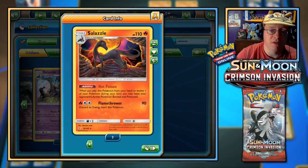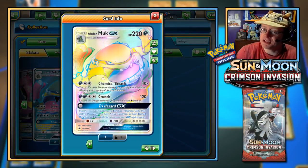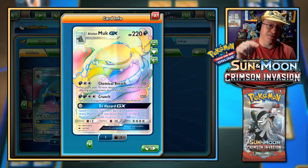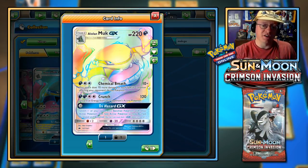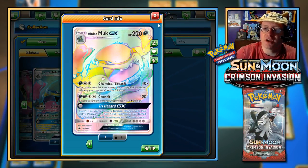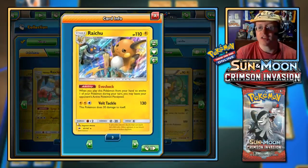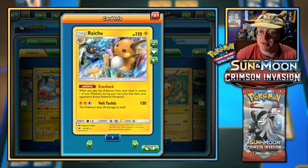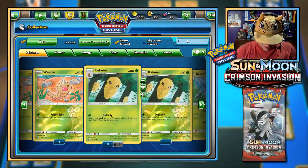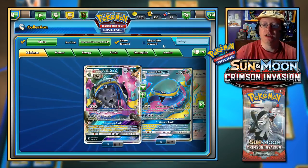With two conditions on the opponent, Chemical Breath does 70 times 2 equals 140, plus the 10 base — that's 150 damage. Already more than Crunch itself does. Darkness, two Colorless — and there you go. Hello Cheesedibble! That's the best way to use Muk GX. You can also combine it with Raichu's Evo Shock — when you play it from your hand to evolve, you may leave the opponent's active Pokemon paralyzed. These are better than relying on the Trihazard GX attack for conditions.